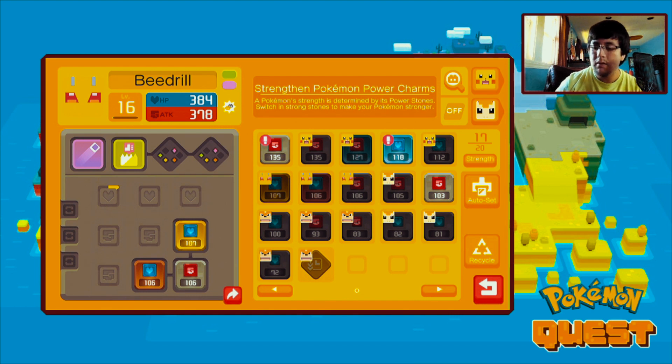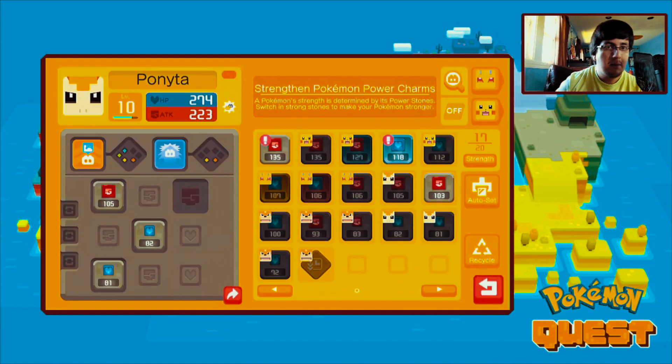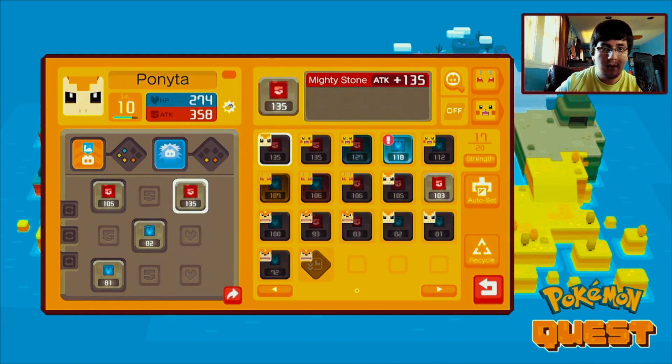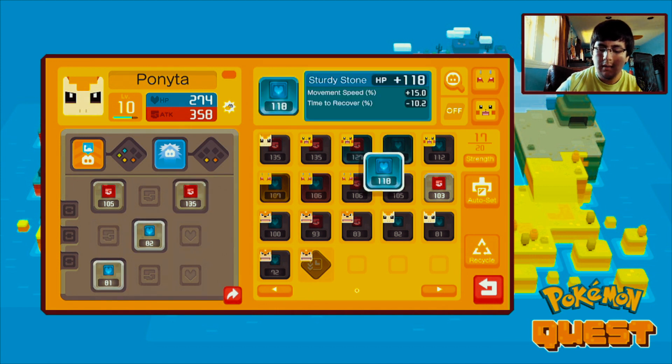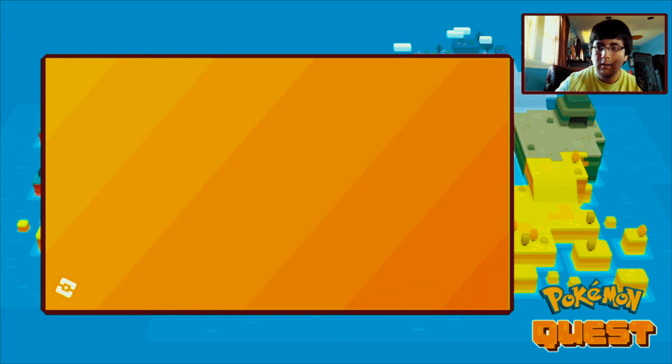We'll go to Pikachu right here, very close to the healing which is the HP. You see from the left it's almost close enough to add Ponita right here. We can add the mighty stone for him to power up so he's got a bigger tank right now. You can also give him some life here in exchange.